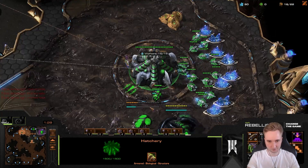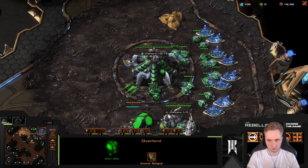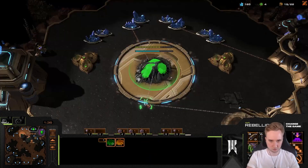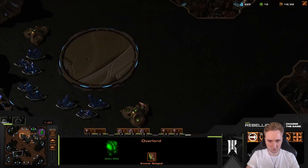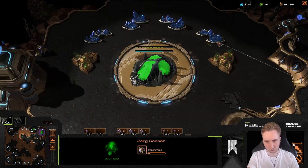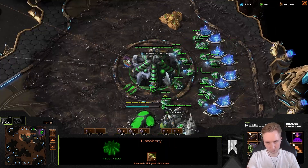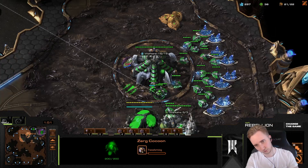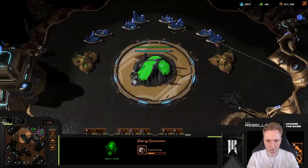At the start here we're just scouting around the map for proxy barracks. We always try to cover everything with the first two overlords. I did not scout the two far away locations, but the second overlord returns to the front of our natural relatively early on, so we would see super far away proxies coming with the SCV and the marine, and I trust myself to hold it with a drone pull.